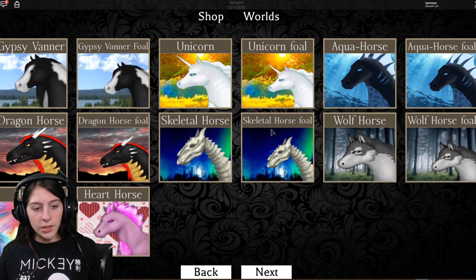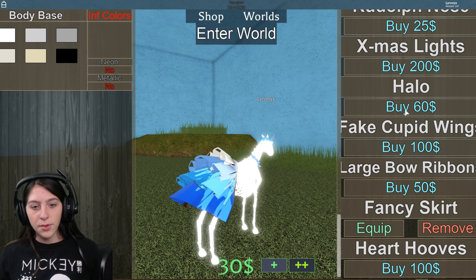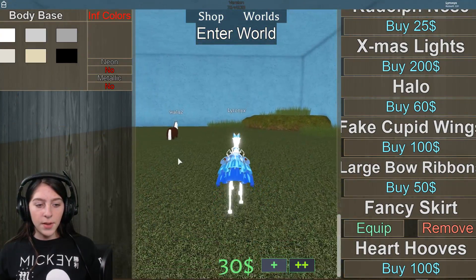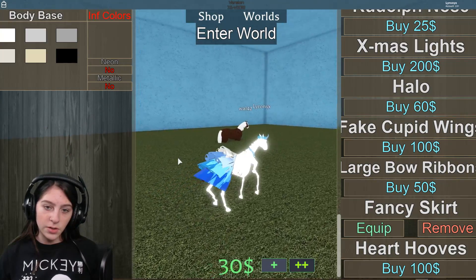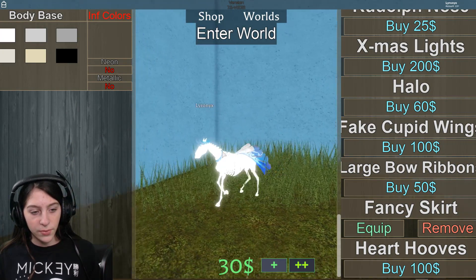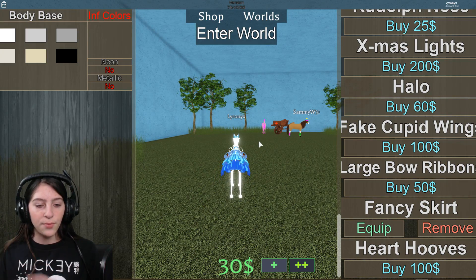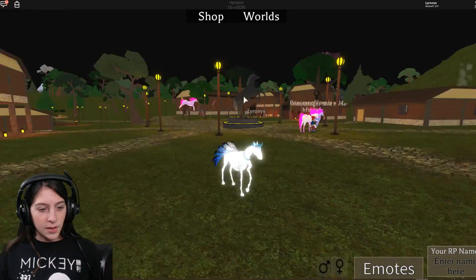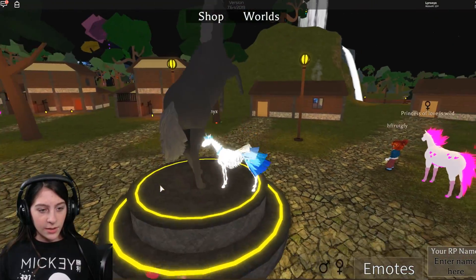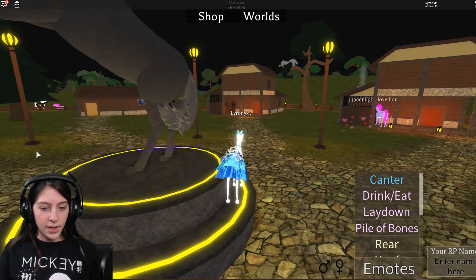The two horses I bought stuff for were the skeletal horse and the unicorn. I bought the skirt on the skeletal one because when you scroll all the way down you have the option for a halo, cupid wings, large bow, ribbons, fancy skirt, and heart hooves. The only things I've been able to buy were the fancy skirt, the large bows, and the halo. I have seen cupid wings on someone else's horse — they're really small little wings on the back, really cute.